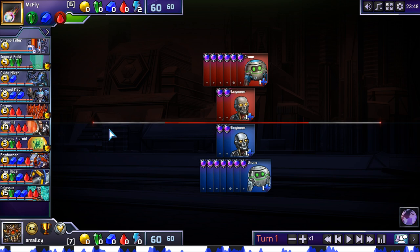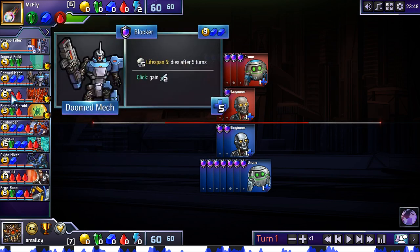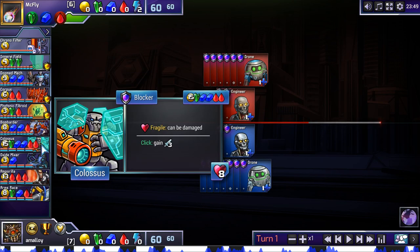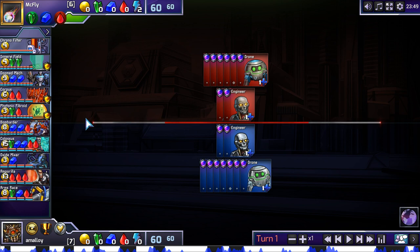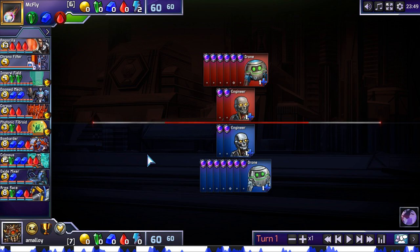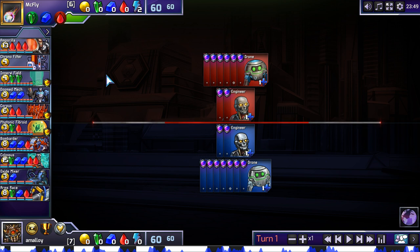There's not really a ton of defense here — well, that's not true. There is kind of a ton of defense: Inervy Field, Doomed Mech, Corpus, Fibroid, Bombarder, Colossus. These are all units that can defend somewhat well. And many of them also attack — Bombarder, Fibroid, Colossus, and Doomed Mech are all attacking defenders or defending attackers. But my eye was drawn to Amparilla. Chrono Filter is a great synergy with Amparilla because it's a way to get up to three red without having to commit to four, and you don't have to commit to it every turn — you can do it like every other turn. It's a much smaller investment. And it also lets you get access to blue, which Amparilla loves — you love to be able to build walls.